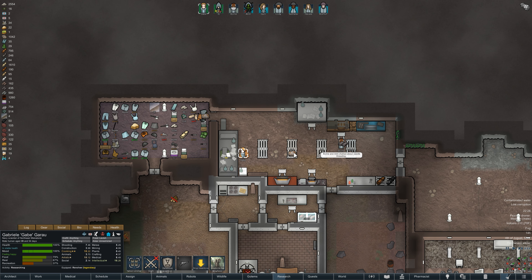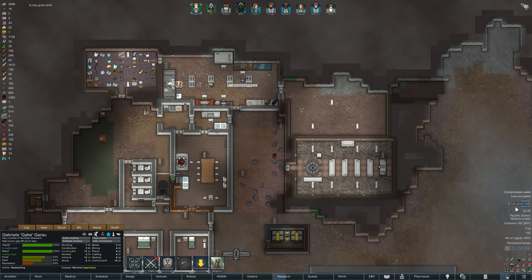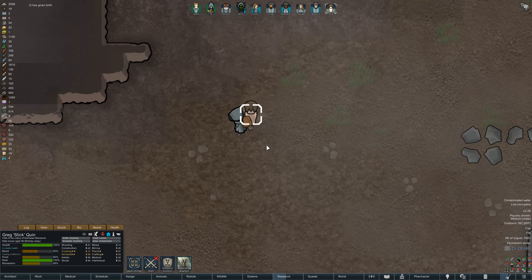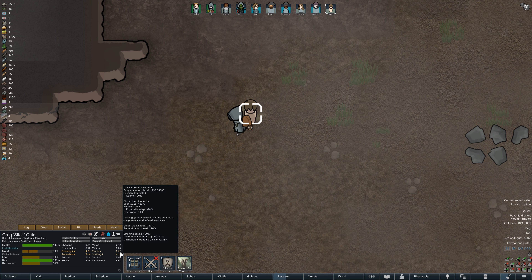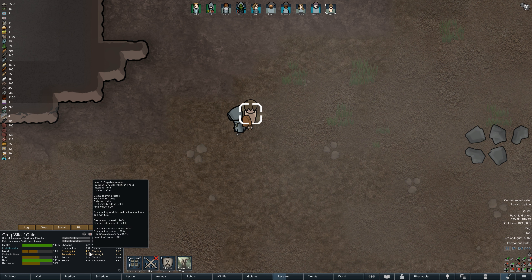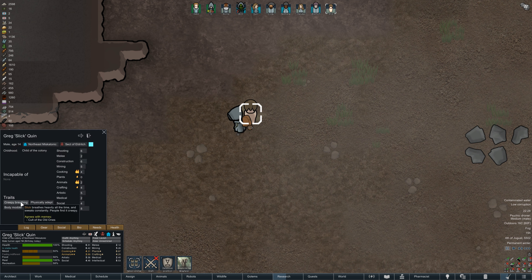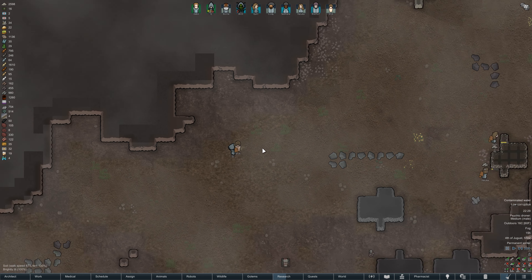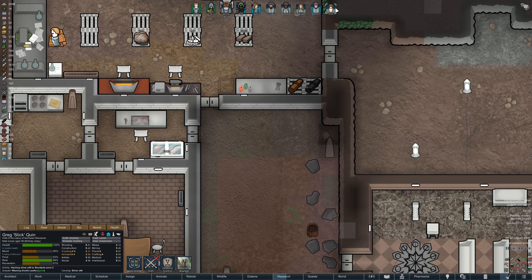Gabe is on his way to continue research. Q has given birth! This is Slick, a male with high passion for cooking and animal handling, as well as minor passions in planting and crafting. Skills include decent shooting, construction, artistic, intellectual, and mining. He has creepy breathing, is physically adept, and is a body modder — he might be annoyed there are no body mods available, but I'm sure he'll adapt. Welcome to the colony, Slick!